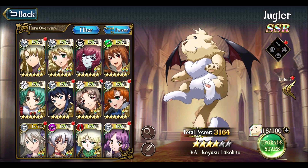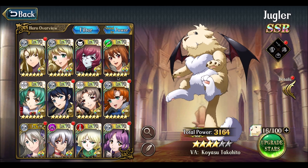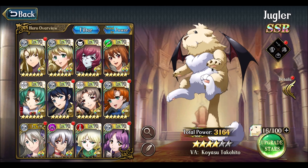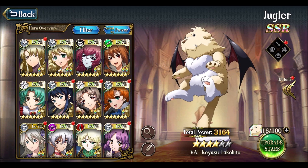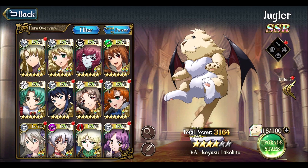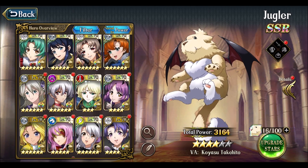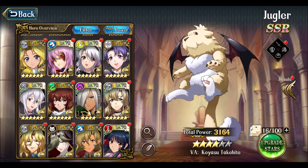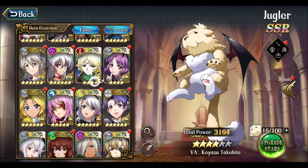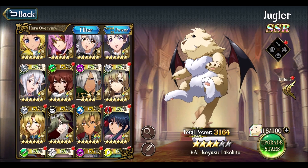Your choices were either deal with Juggler and a rushdown strategy where everyone tries to rush you with AoE or assassins, or if you ban Juggler it switches to most people picking Landius instead, making it more of a traditional defense game. I just don't want to deal with Juggler and all that nonsense anymore.